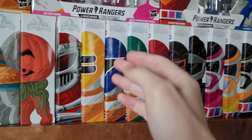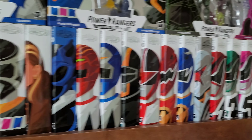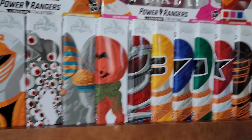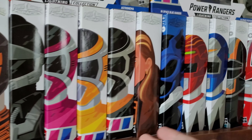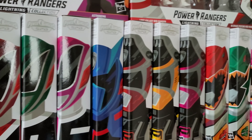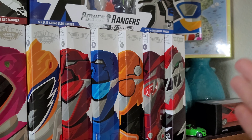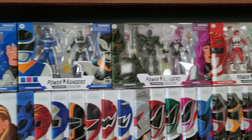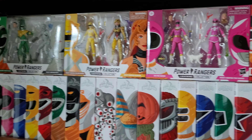Some of the Rangers go by numbers like 2, 5, and the same thing goes with SPD for example. To start off, of course, we have Mighty Morphin, Zeo, In Space — although technically Phantom Ranger is Turbo — Lost Galaxy, Time Force, Dino Thunder, SPD, Dino Charge, Beast Morphers, and of course Dino Fury. The two-packs I have on top, also in order of appearance.